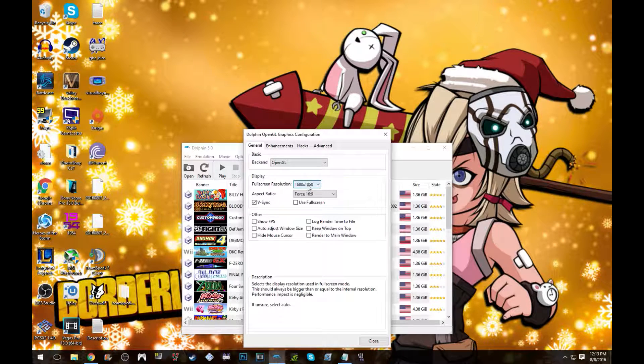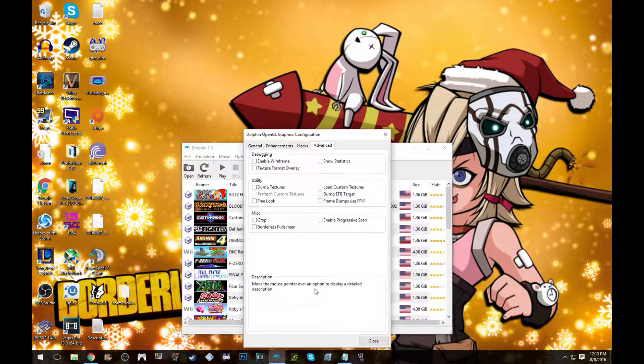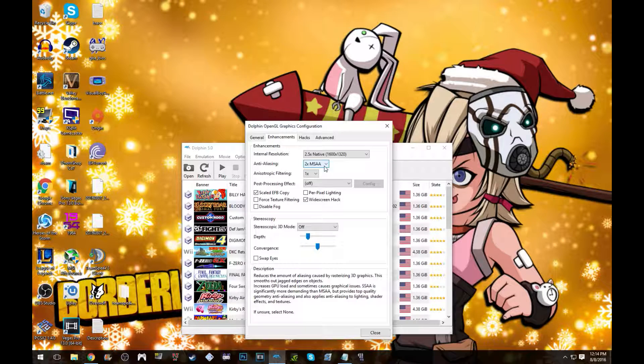That's the resolution of my monitor right there. Most everything in here I didn't change. If you're having problems, make sure you're actually on Dolphin 5.0. Internal resolution is set here — I usually leave it about right here. Most games run fine at this resolution, but you can always lower it to 720p. I had it at 1080 at one point but some games started stuttering and slowing down.